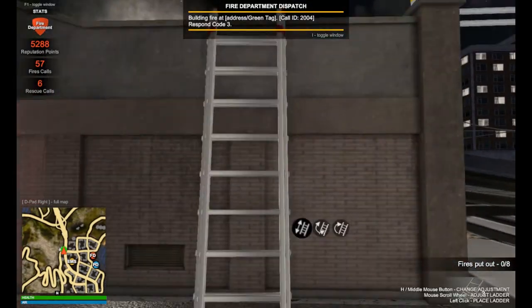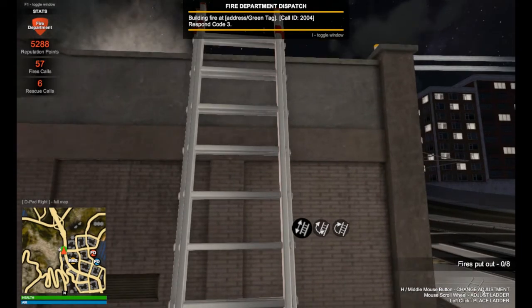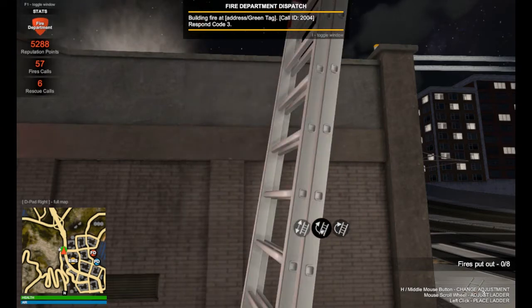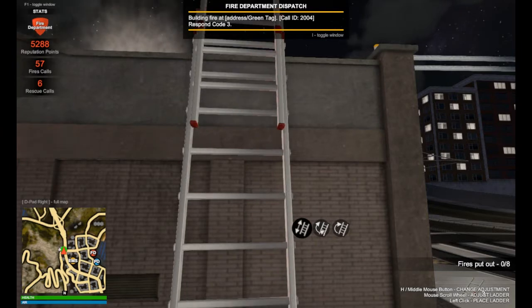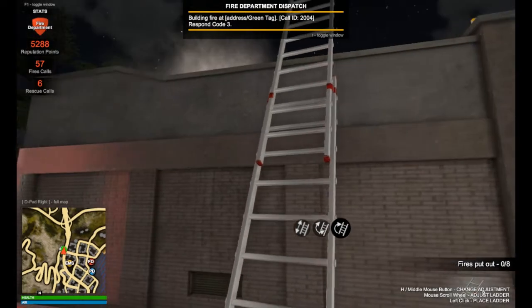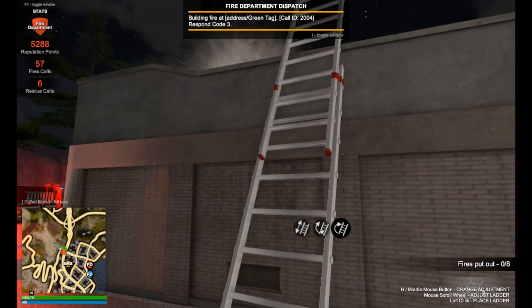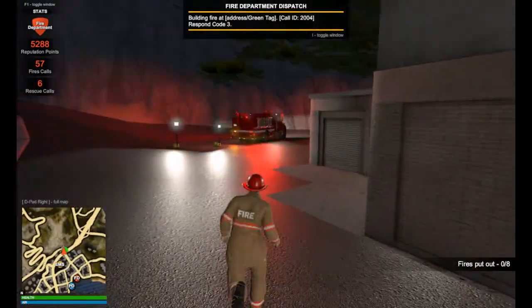To set one of these up, you've got to go into aim and then find out what the default controller selects it through. For me, I push down the mouse button for all that. This will change it right and left. This allows it to extend. This will allow how it's going to lay down. And then there you go — the ladder is set.